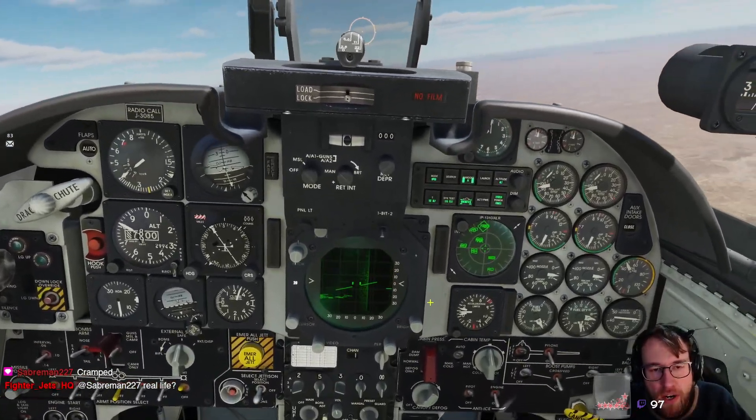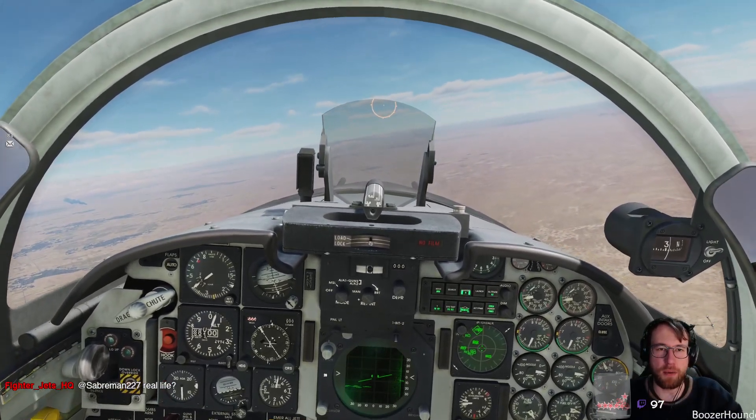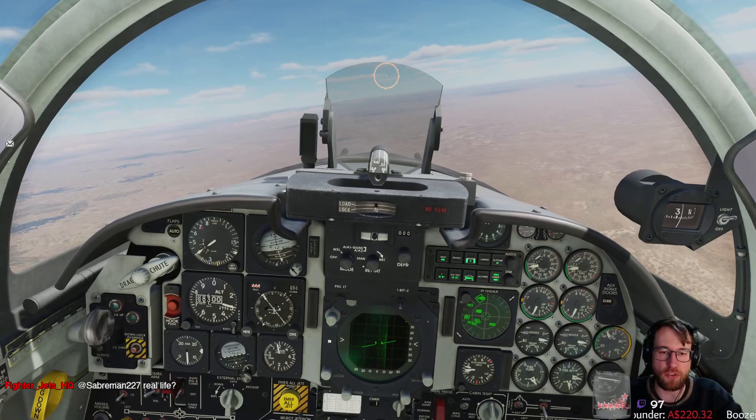The little tick on the right side is your radar elevation in degrees. Doom Sniper had some simple way of remembering where the radar is actually pointed — but it's like 10 degrees up, 20 degrees up, 30 degrees up, 40 at the top.